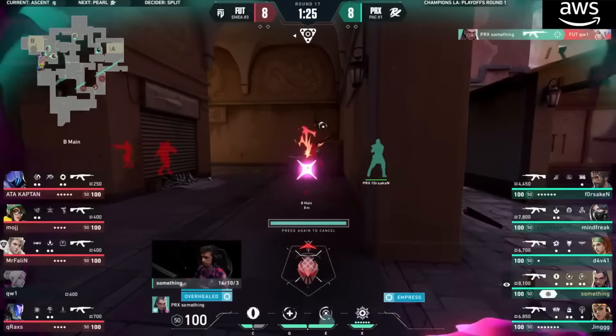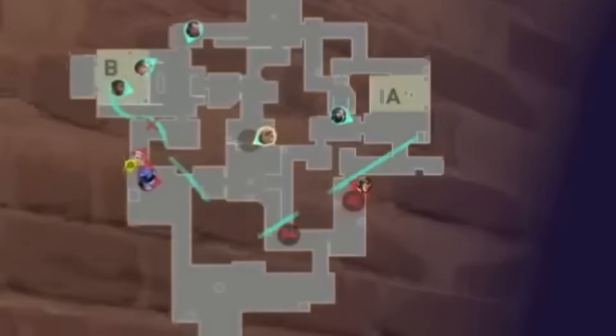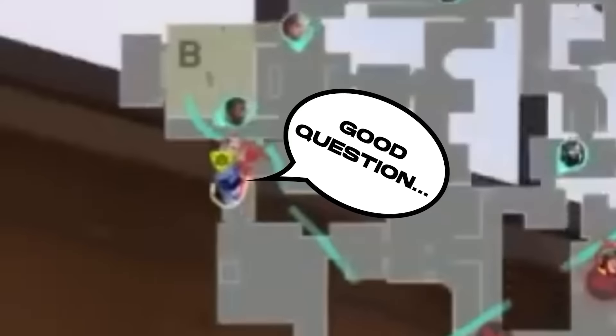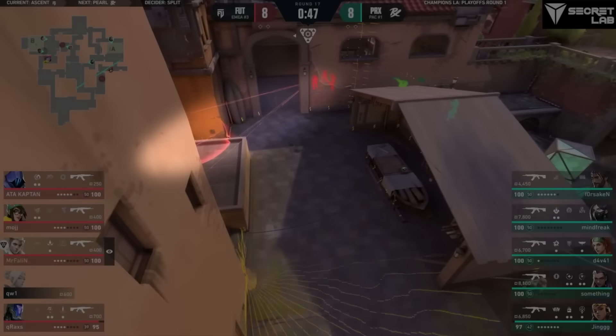FUT just lost their Spacemaker and need to find the Equalizer. Both teams trade out their drones, and after hearing the offense run away, Harbor walls them in. But the attackers can't just leave — they need to dissect the site and find someone. Mr. Fallen pins his Recon Dart on Giraffe, and this clears Boathouse. No one's there. Krax's Molly logs nothing.